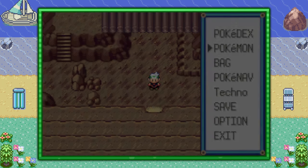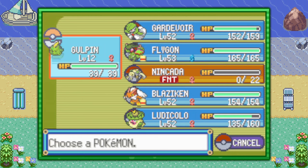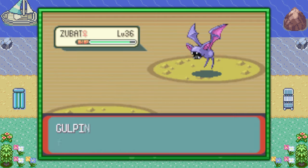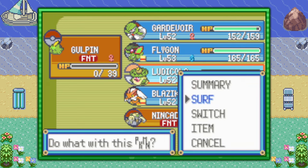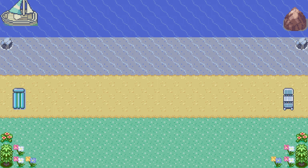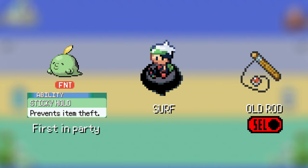Next, you're going to need to KO that poor Gulpin of yours, put it first in your party so its Sticky Hold ability is in effect, and have it fainted in battle. Make sure you also have a Pokémon who can use Surf outside of battle. To review the setup: you have a fainted Gulpin with Sticky Hold ability first in your party, a Pokémon who can Surf outside of battle, and the Old Rod registered to your quick item button.